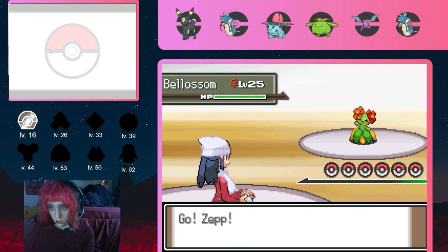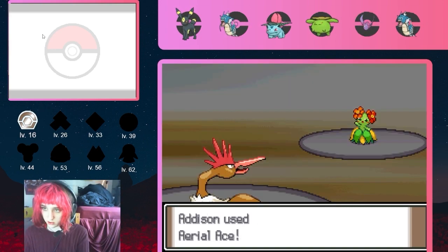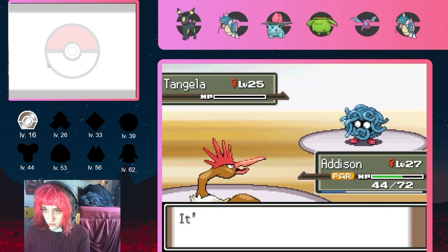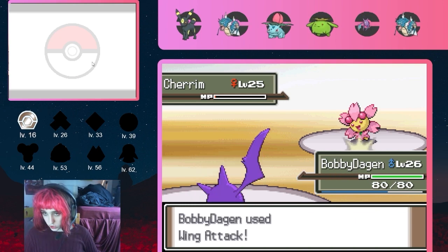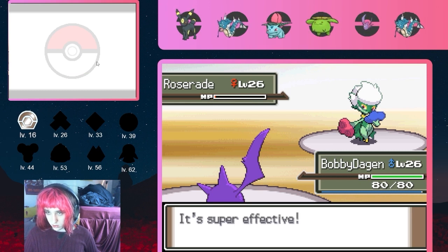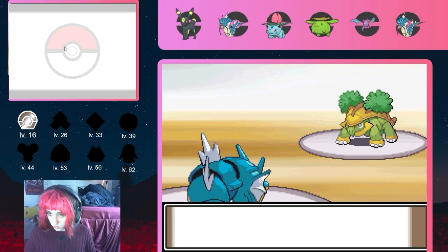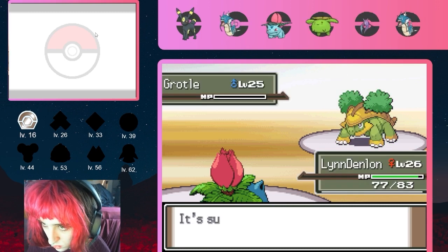You can start to see the sloppy play shine through as I lead the Gardenia fight with Zep, carelessly letting him go down to the lead Bellossom. Addison cleans up the Bellossom with Aerial Ace, and the Breloom goes down in a similar manner. After getting off a Stun Spore and a Shockwave, the Tangela too falls to Addison. I then overestimate Addison's bulk, and she falls to a sudden boosted Weather Ball. Bobby is able to clean up Cherim, barely misses the KO on Roserade but lives the Extrasensory and takes care of Roserade. The Grotle proves annoying, stalling out Jeff with Leech Seed and Protect, but falls to a single Sludge from Lynn Denlin. We now have two badges.